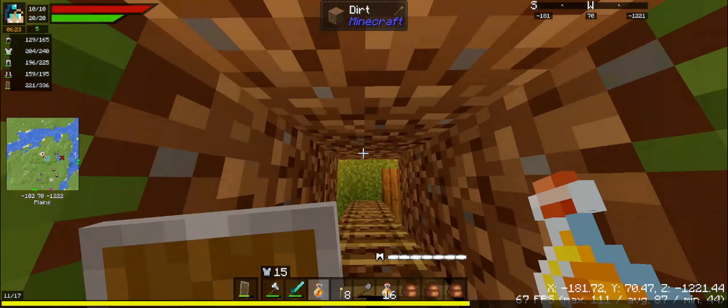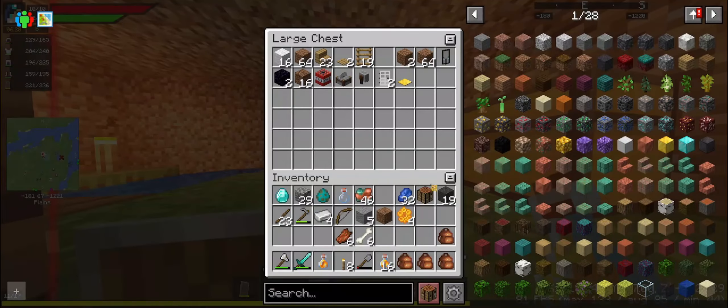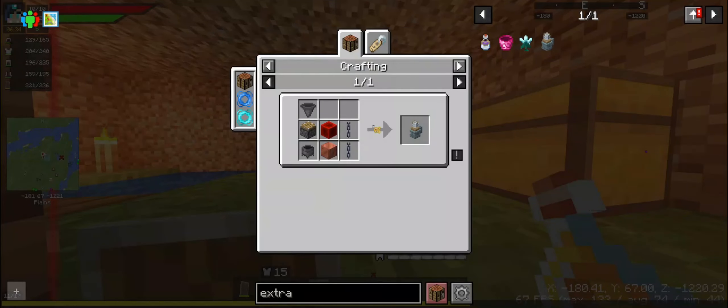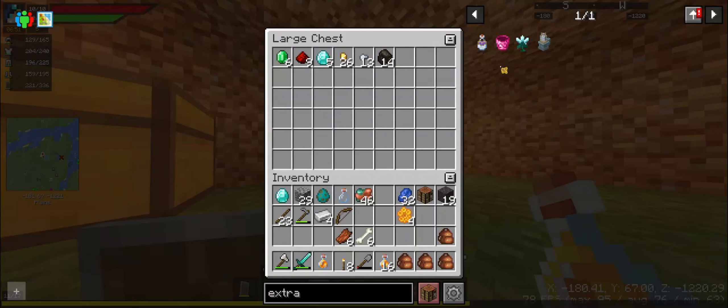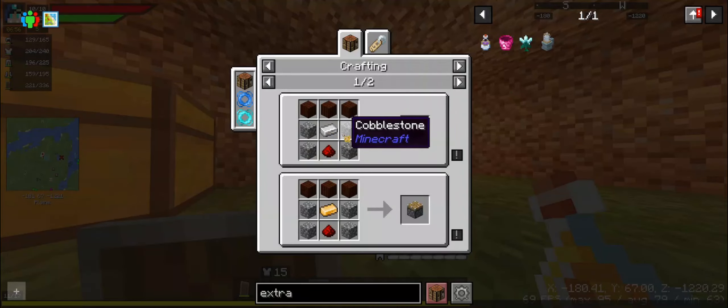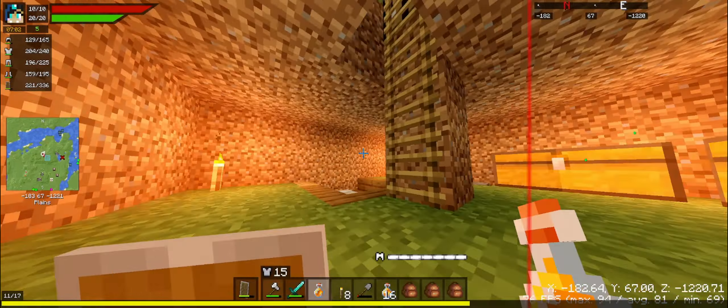Let me throw this in the chest — extract negator, extract negator, rubber, chain piston, hopper, Fulgrian, and a little bit of redstone. Enough to make a block but not enough to make a piston, so I would need to get more redstone.